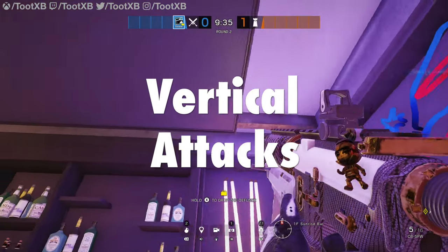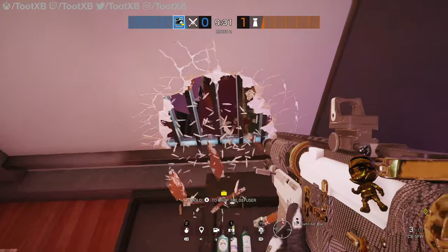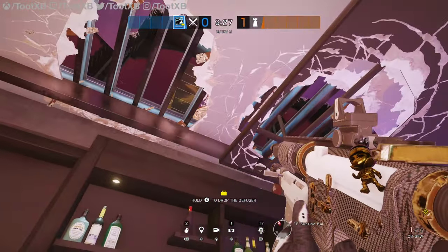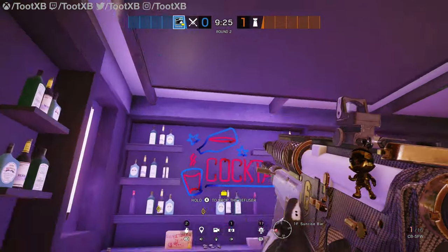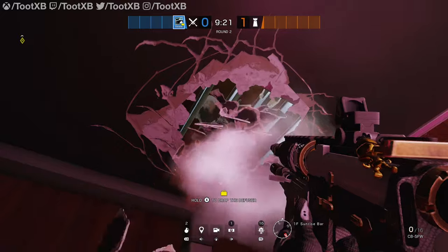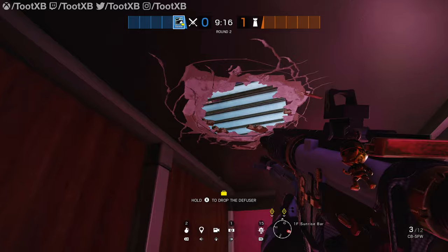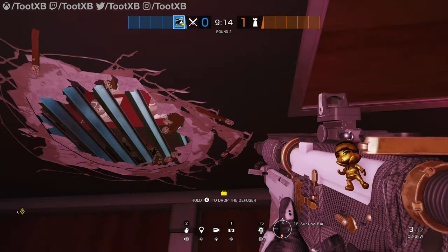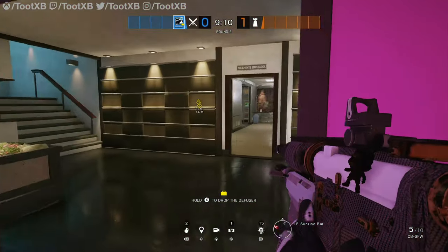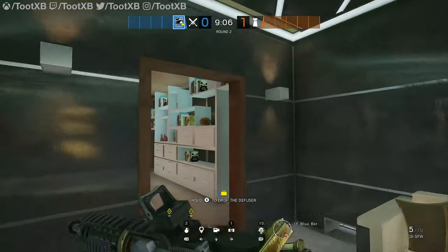Siege, at its best, is all about destruction and vertical play. So let's take a look at vertical attacks. Down in the Sunrise bar, if we use Buck, we can shoot up through the ceiling all the way here and that gets us a view up onto the window of Hookah. Quite often people might be anchoring behind there so you could get an easy kill that way. It also allows you to watch a plant. And then if we open up the ceiling on the other side of Sunrise, that gives you a view right up to the wall at the back of Hookah where you'll often have a rotation hole or people anchoring there.